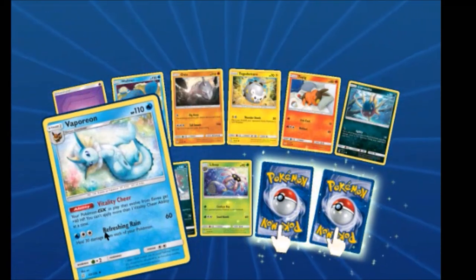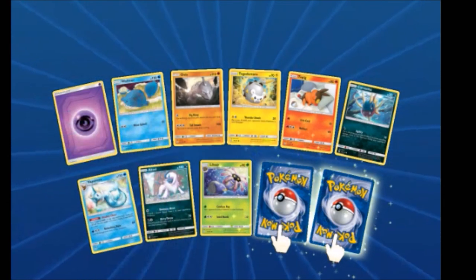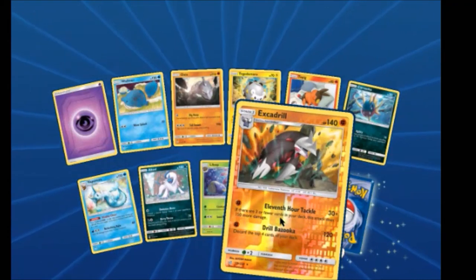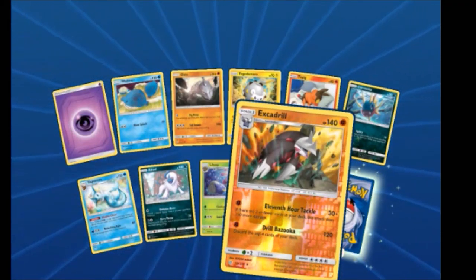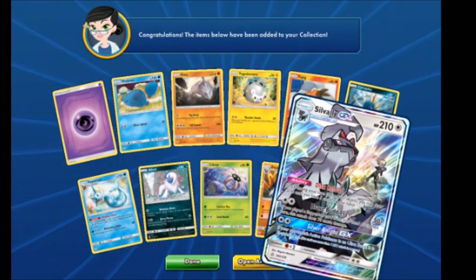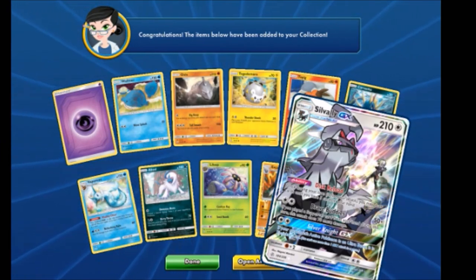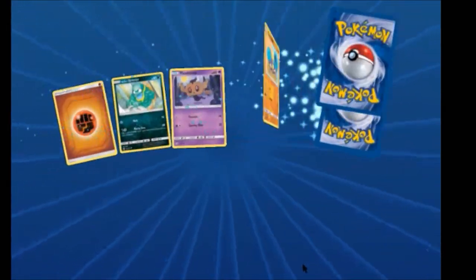The Porygon — which we've seen once. I don't know if we saw a Jolteon or not — not ringing a bell. We have an Excadrill Reverse Rare and our second Sableye — awesome! That gives us a perfect amount of Sableyes, which will be perfect unless we want to do a Sableye deck itself.